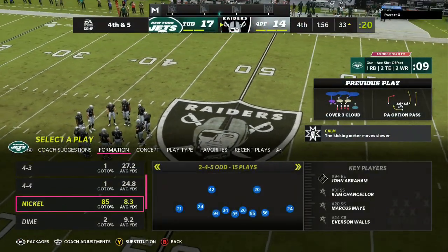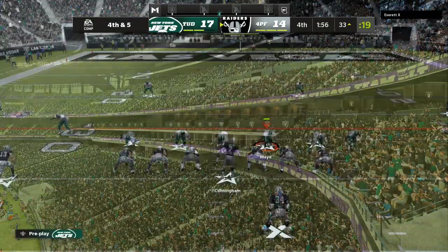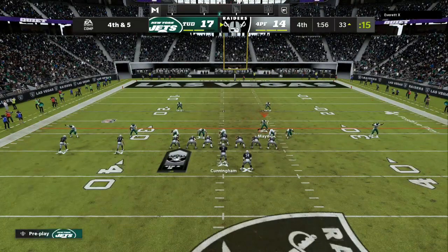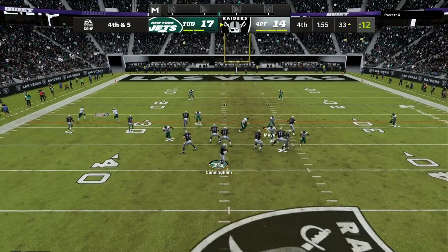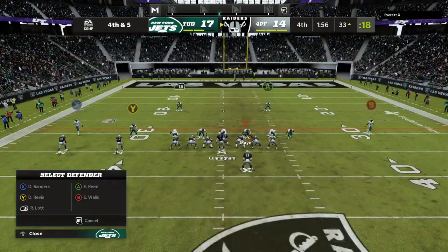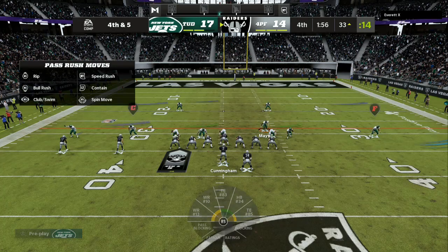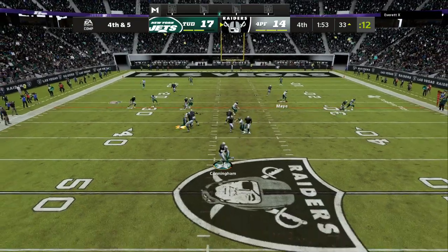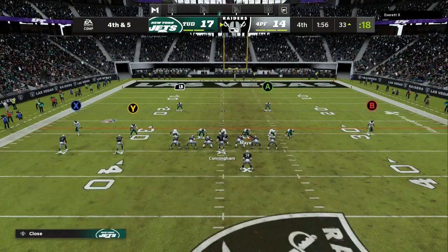Now we're back on the defensive side of the ball. Gun ace offset is what my opponent is running. 4th and 5 — this is a big 4th and 5, 17 to 14 ball game. Raiders theme team. Right here, we are setting up the super fast blitz like I showed you at the beginning of the video. I'm usering this side with the running back. 2-4-5-I — I have a bluff blitz by the defensive tackle and I have my yellows set to 5.